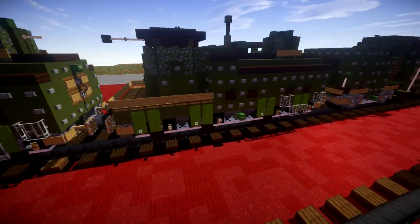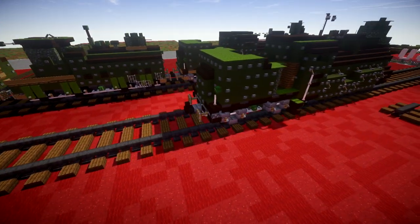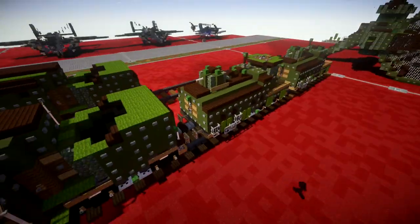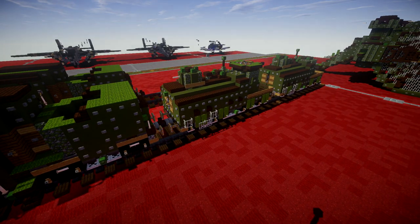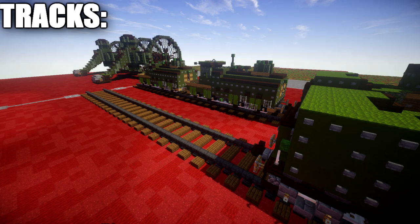Overall a really cool little train car — basically a little bunker on wheels, or on tracks I should say. We're going to go ahead and build it and attach it to the back of our locomotive. Let's jump into the tutorial, covering the positioning and track layout that we need for this train car to sit on.